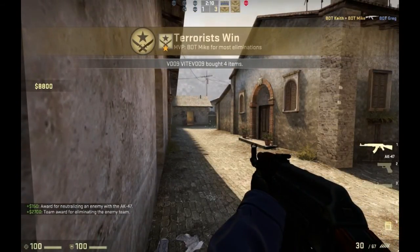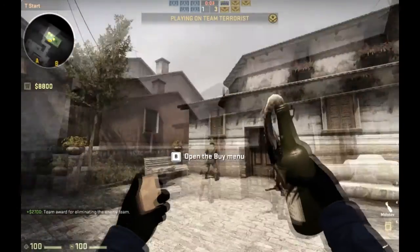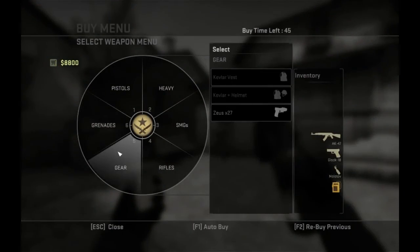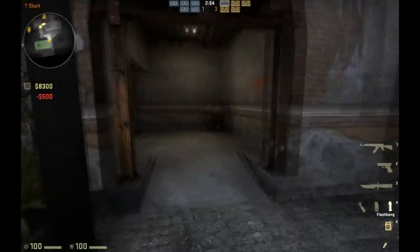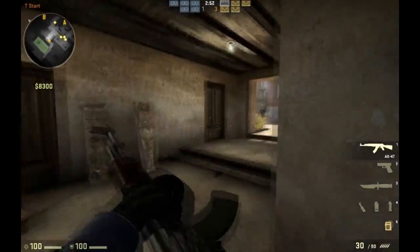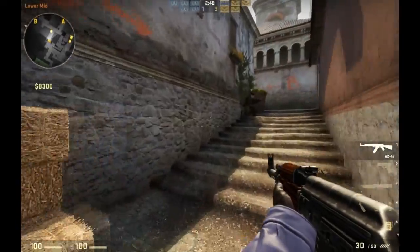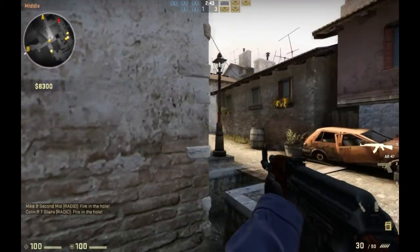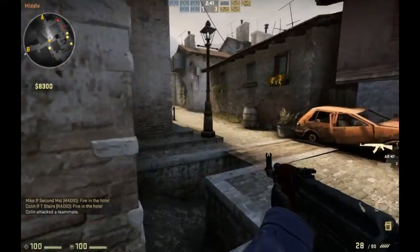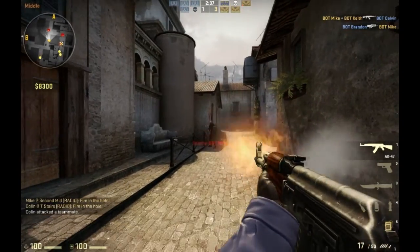At the end of a round, you get to keep any weapons and grenades you have left over — as you can see, I still have my Molotov. Instead of clicking all the grenades individually, you can press F2 and it buys all the weapons you've bought previously. If you've bought different types of primary weapons, it'll buy the last primary weapon you bought. It's good for quick get-right-into-battle situations, but make sure you have enough money since it buys everything.